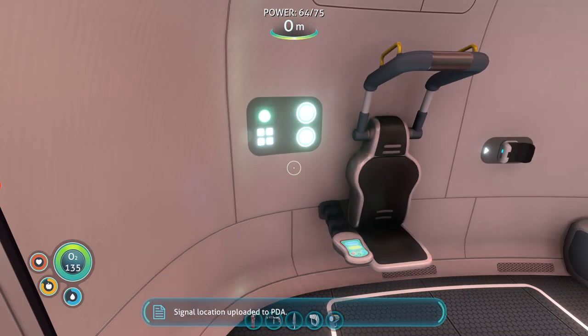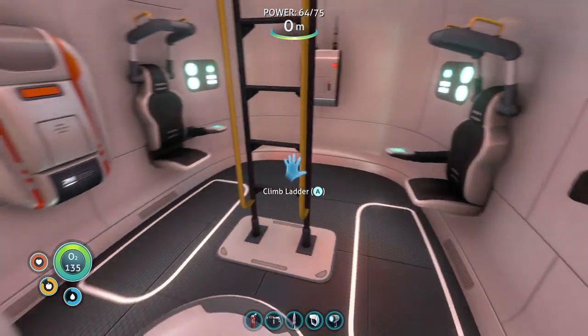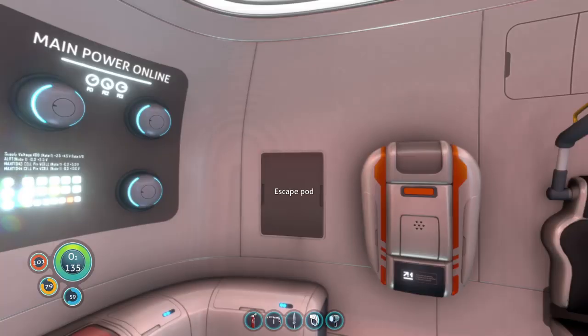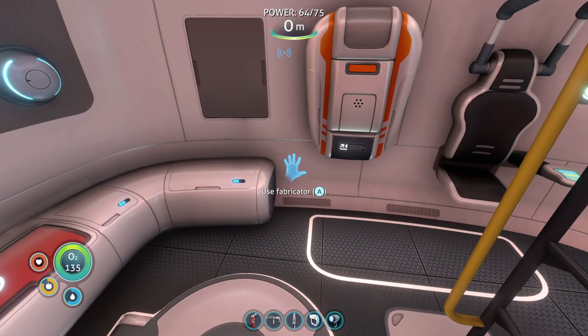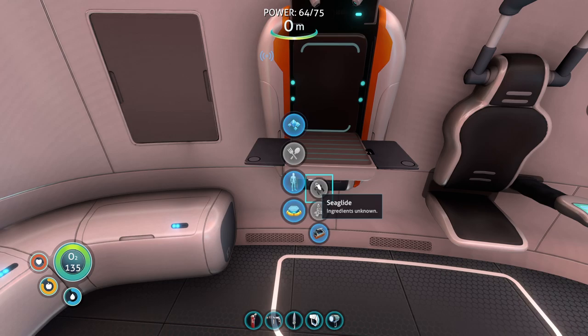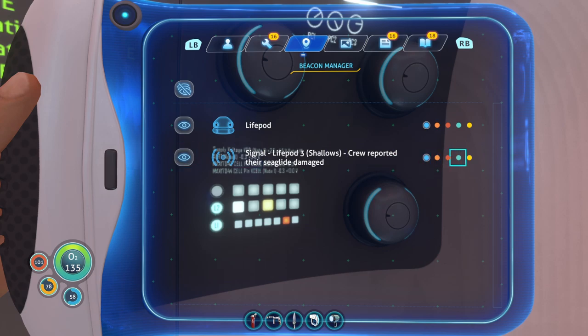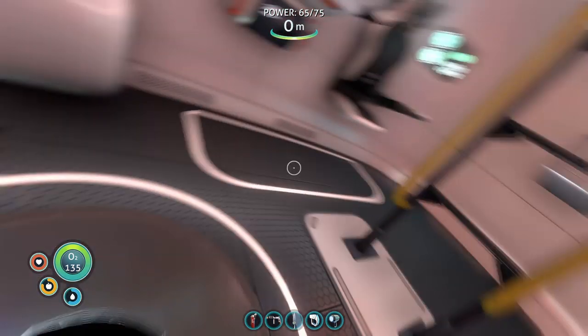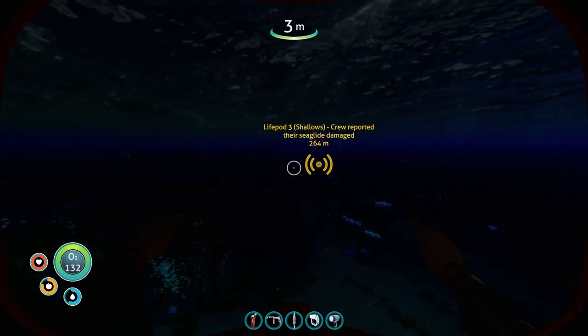I'm feeling a little jealous — they were given an emergency sea glide and I wasn't. Speaking of that, the sea glide is kind of one of the things we want to build because it helps us go faster, but we're missing some of the components. Here is the signal — the distress call they just added. I'm gonna turn it orange, like the Fox channel location. We do need to go check up on them, about 300 meters away — a little bit of a swim.